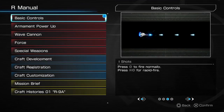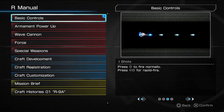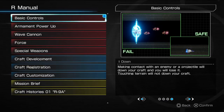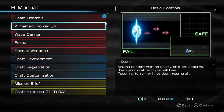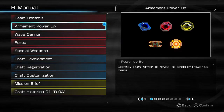Square to fire normally, R2 or circle for rapid fire — we'll see how that goes. Touching terrain will not down your craft, which is cool — good to know. I've died a couple of times in Gradius 2 doing that.